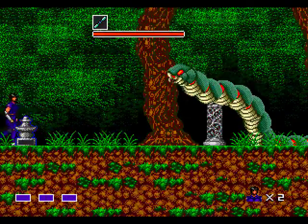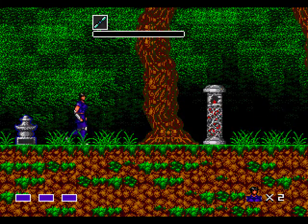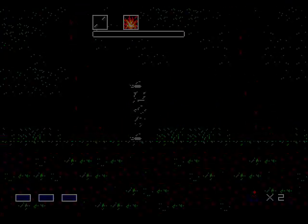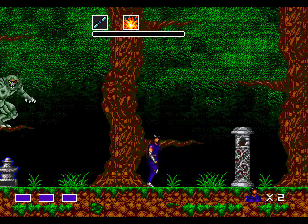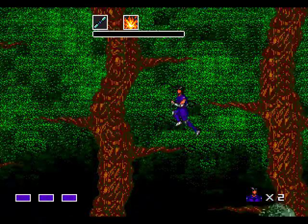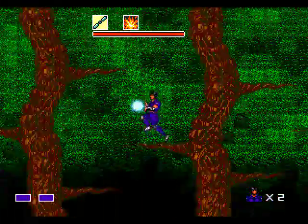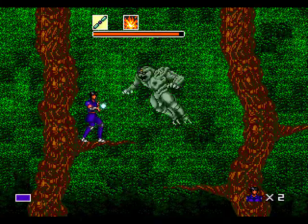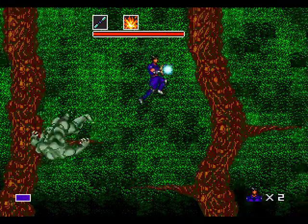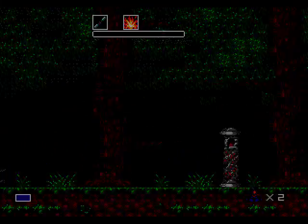Our second mid-boss shoots these blue acid things at you, but once again a single charge shot will put him down. The whole first level is very easy. I just picked up our second Magic, but it's not very useful against our first main boss here, so I'll demo that in the next level. Anyway, this guy flips around as long as you're in the treetops. If you're lower to the ground, he'll roll into a ball, and he can't be hurt that way. But as you can see, he too dies very easily to charge shots.